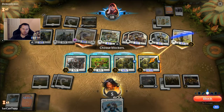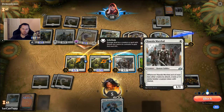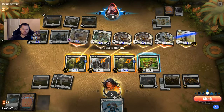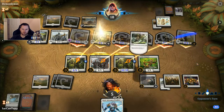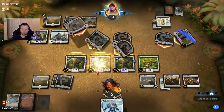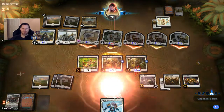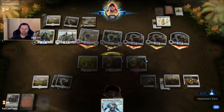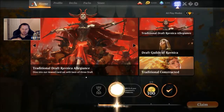Here we go — we block here, block here, block with the Hazda Marshal. I want to save my Vanguard for some card draw. I'm dead — I'm at negative 2. I thought I did the math wrong there, thought I would live. So it looks like Legion's Landing might be kind of strong, but I kind of like where this mono-white life gain is going.